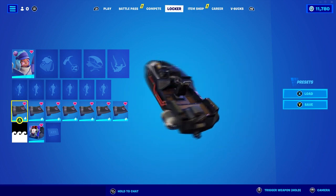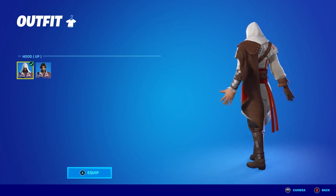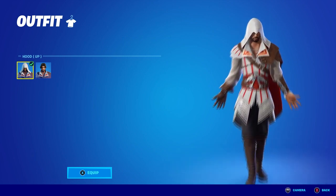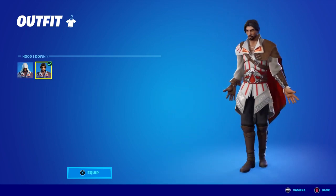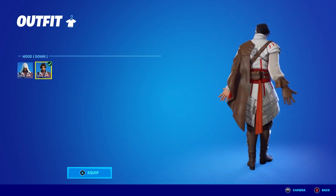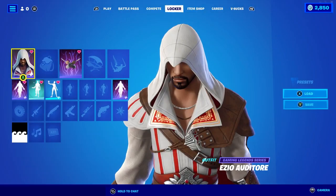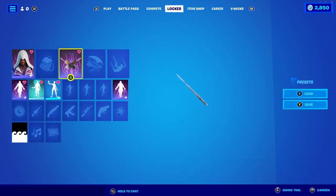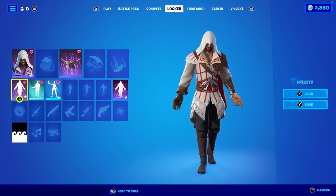This is the Assassin's Creed skin right here, which is pretty cool. He does have two different outfits. He also has a built-in emote — if you guys didn't notice, this is the built-in emote, which is pretty cool.